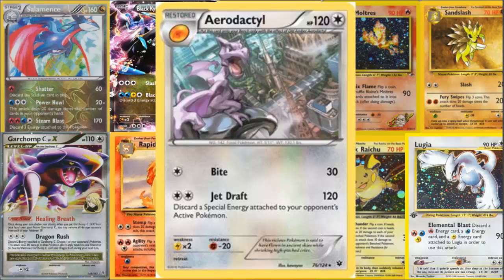In my opinion, the Aerodactyl from Fates Collide is the best Aerodactyl we've gotten, due to the offensive pressure it can cause and the free retreat cost, which is very, very nice. With just one Double Colorless Energy, this thing can do 120 damage, which is really, really nice. Not having a retreat cost is great — you don't have to put a Float Stone on it. You can easily put a Muscle Band on it and make it even better. In my opinion, this Pokemon card is actually very good.